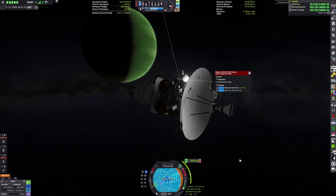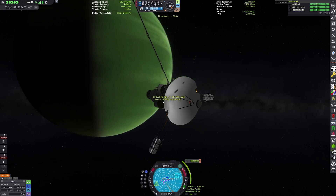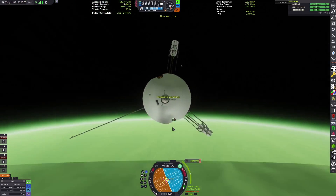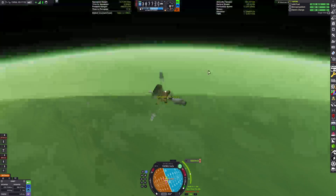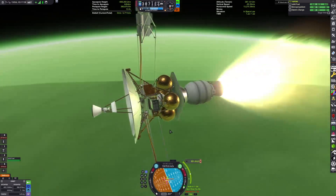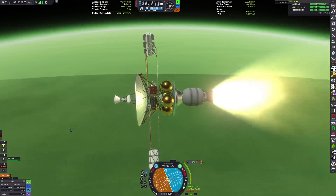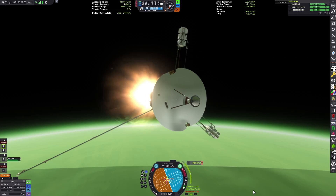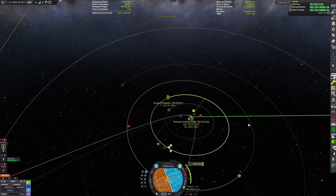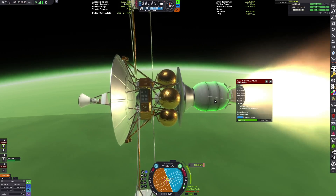Anyway, we approach Joule periapsis and our orbital insertion burn. We'll first use the SRB, and then use the main maneuvering system after that. We are at Joule periapsis, very close to the cloud layer. Now we can ignite the motor. This will take a fairly long time to complete its burn — it will get us into a very eccentric orbit.